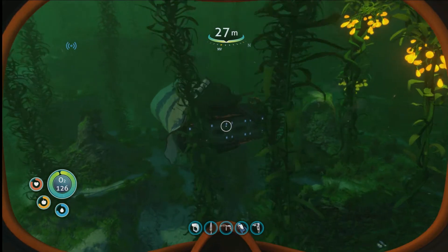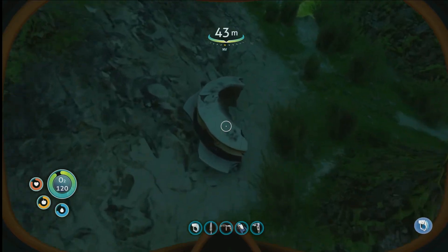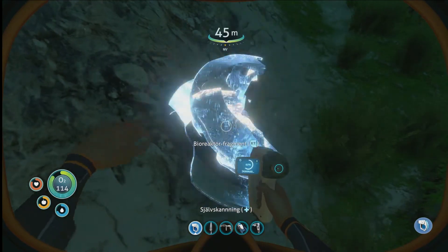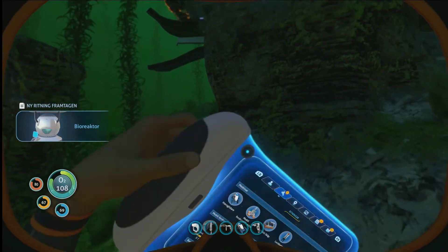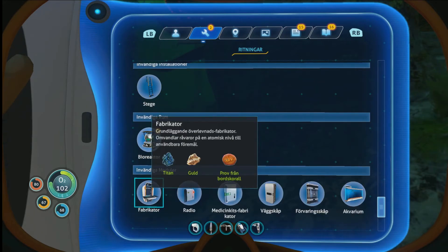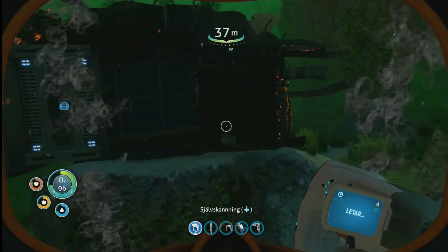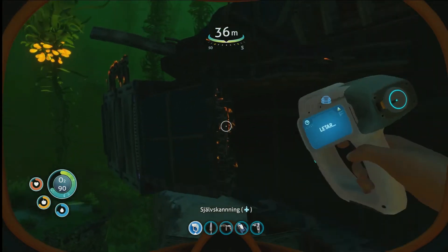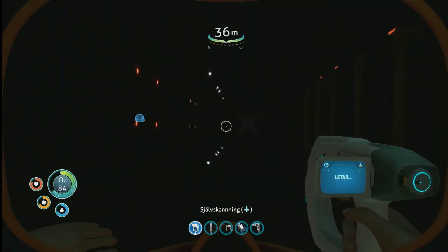Oh yes, look at this - I just dove down and bam, there was a wreck here. I totally forgot. That's not the sea moth, that is something else. Bioreactor! Yes, but we do need it. I don't know if I have that already - no, I don't. Yes! The bioreactor! That's exactly what I needed actually. I need the room to place it in first, but this is interesting. There are places where you need a blowtorch.